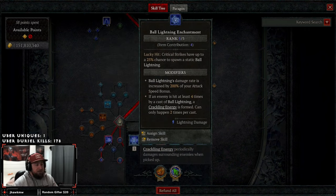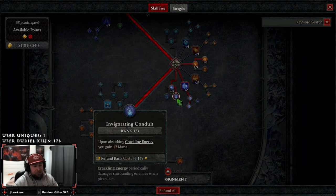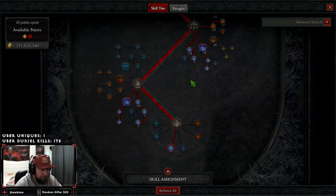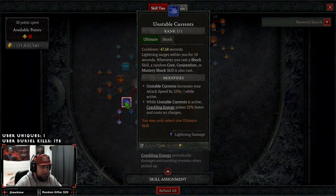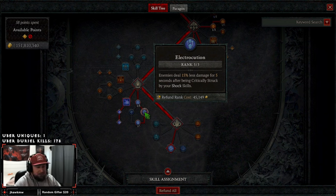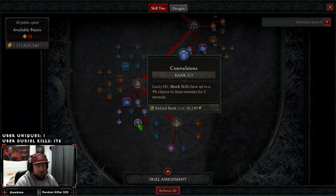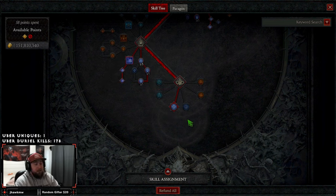Ball Lightning is our second enchantment slot. On a lucky hit we spawn a Ball Lightning, and when it deals damage it can spawn Crackling Energies — which not only keeps our mana full but gives some extra damage. We also have Invigorating Conduit to gain 12 mana when we pick up Crackling Energy, and one point into Wizard's Ball Lightning to form Crackling Energies. Coming down to ultimates, we run Unstable Currents for attack speed and damage, one point into Course and Currents for crit strike chance, and three into Convulsion so on a lucky hit we stun enemies.